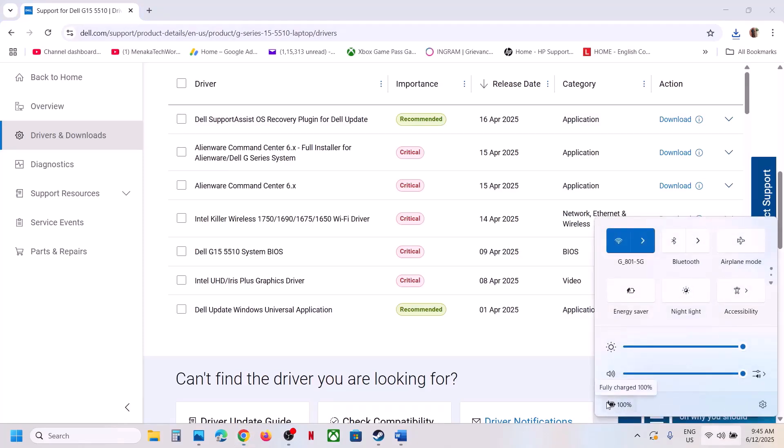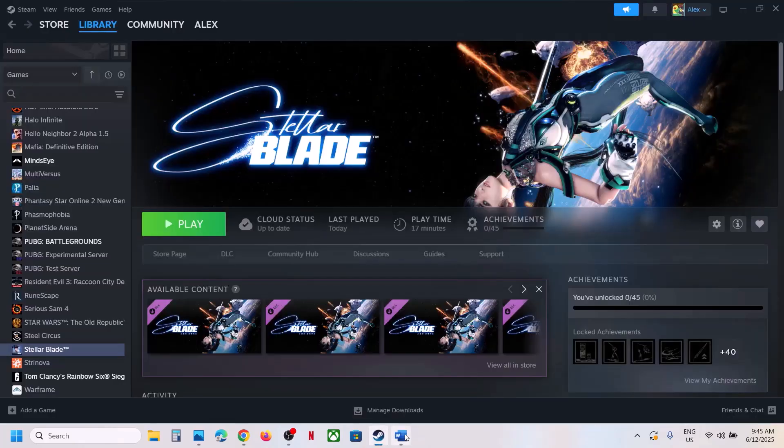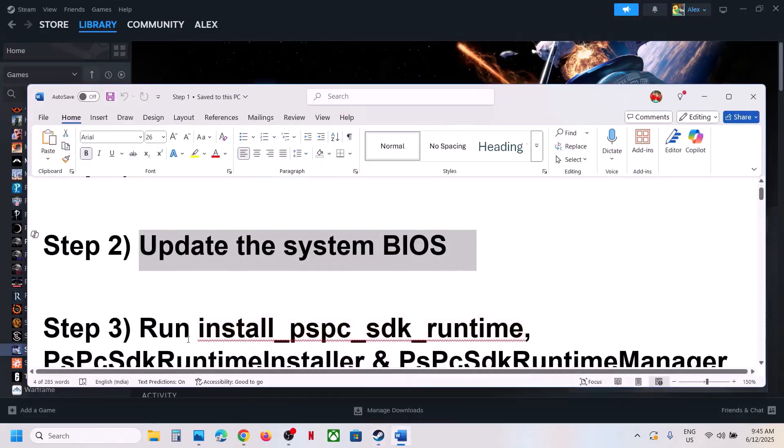For a laptop, make sure the battery is more than 10% and the AC adapter is connected during the BIOS update. Your system will restart — do not unplug the power cable while it's updating the BIOS. After the BIOS update, log in to the computer and then launch the game.